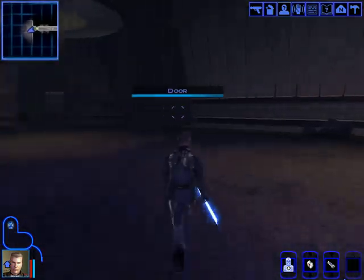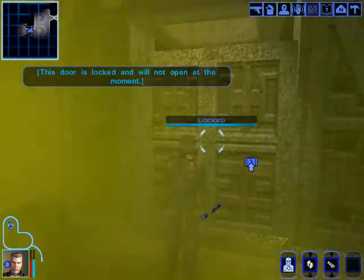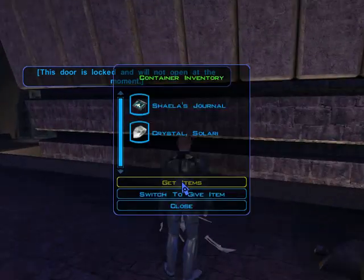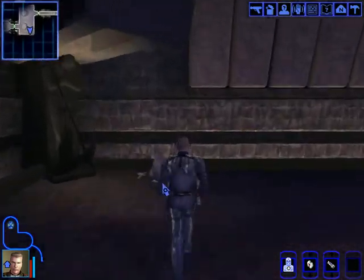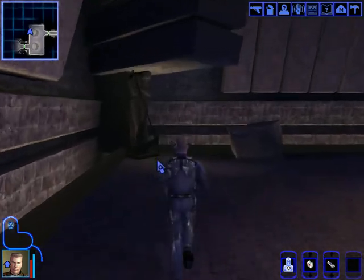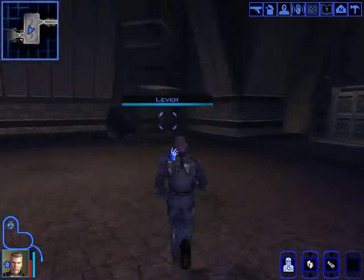Okay. That's one thousand credits — or experience each. Door's locked and will not open at the moment. There's a switch around here. Ooh, a Solari crystal. Switch. Where's the switch? There's gotta be a switch around here. Oh, there it is, over there in the corner.